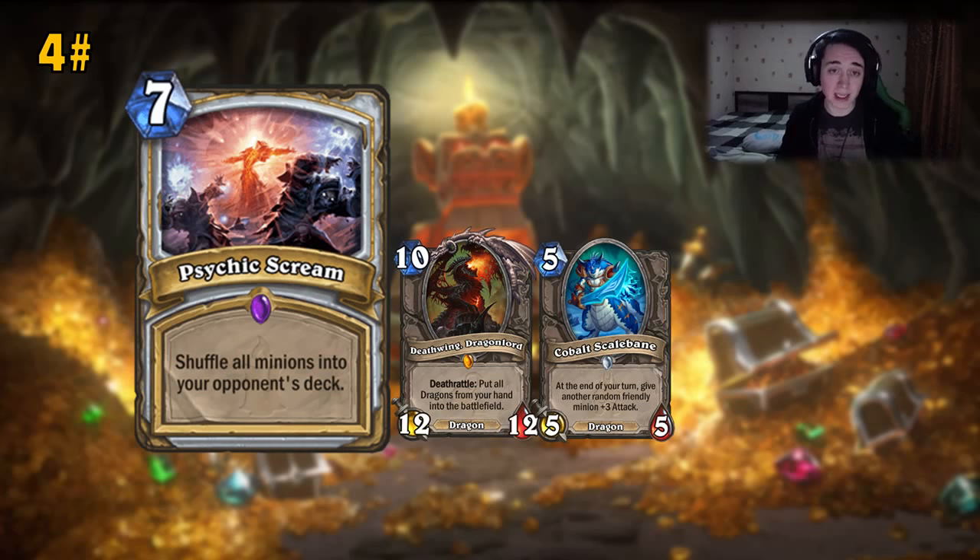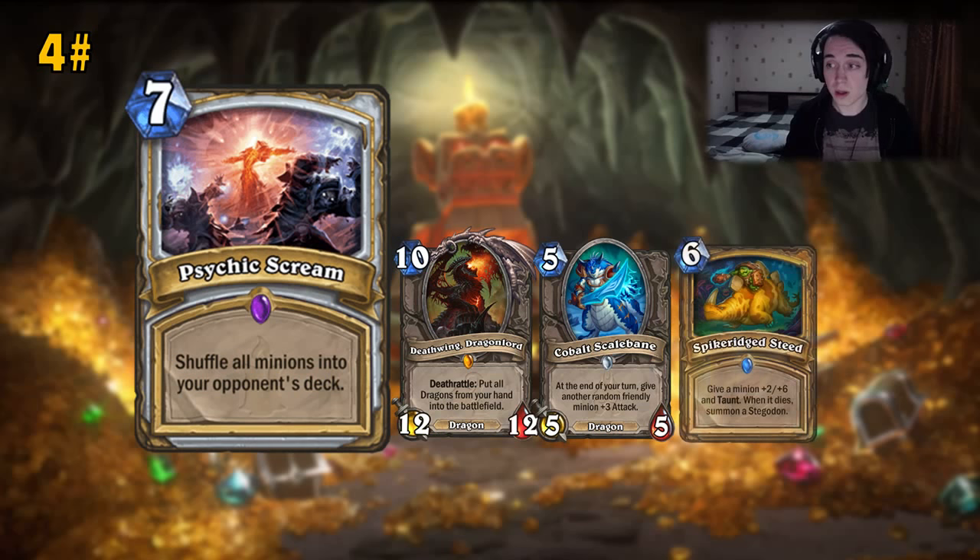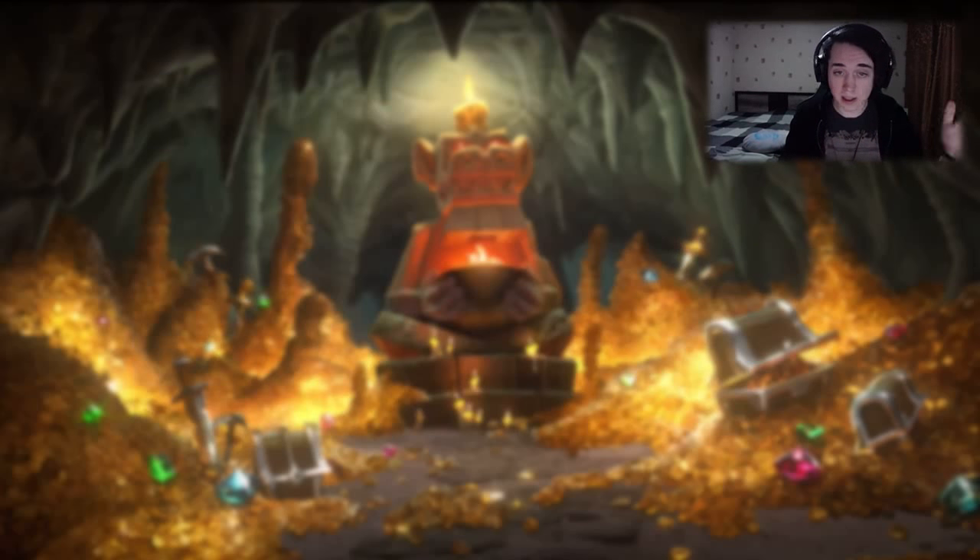But it makes sense since after the next expansion, Dragonfire Potion is going to be leaving standard. They need a replacement for it — I think it's too strong of a replacement for now, but we'll see. And of course there are buffs — the Spikeridged Steed, if Paladin plays it on a minion with a Deathrattle, it's very annoying. If they play a Steed on a 2-attack minion and make it a 4/6 or 4/8, you just shuffle it back and you don't worry about it. And they don't even get the buff back — not in hand, not in deck, nowhere.